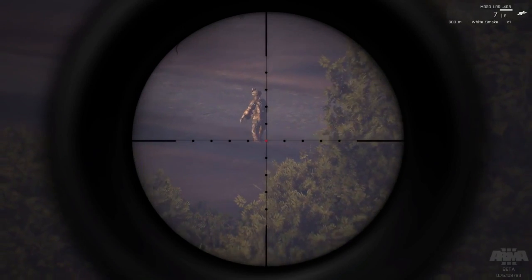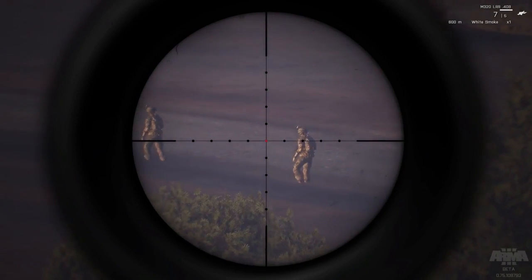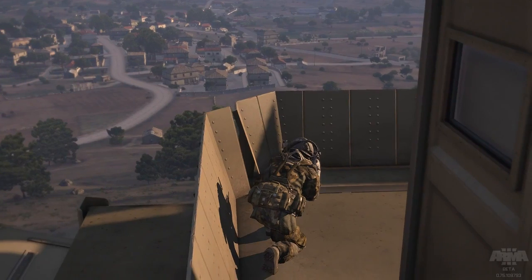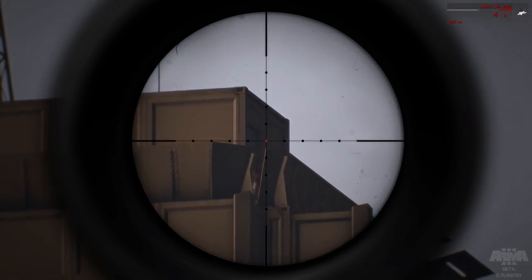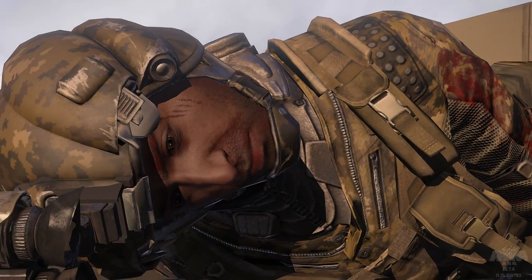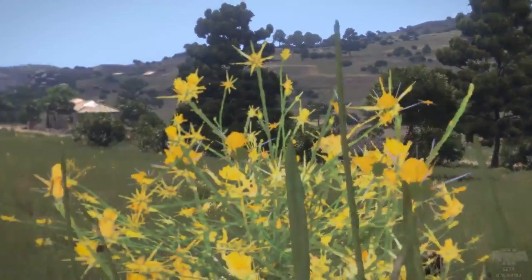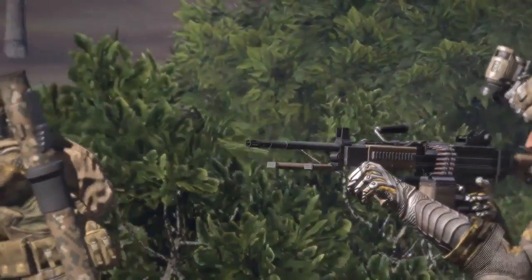Before firing, make use of your breath hold key. By default, this happens when holding your right mouse button down. This will help to give you temporary aim stabilization and is essential for long range accuracy. Be precise — a single shot is hard to detect, so make your first one count. Remember that firing repeatedly from the same location makes it much easier for the enemy to find you and return fire. Waiting for other battlefield noise to occur before firing can help to mask the sound of your shots, as well as potentially keep the enemy from realizing they're taking sniper fire.